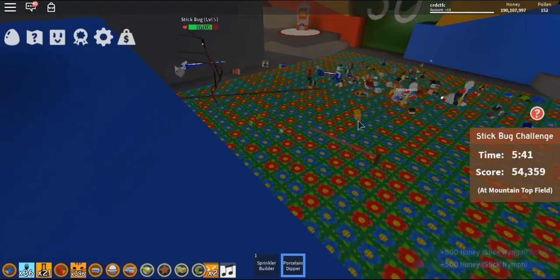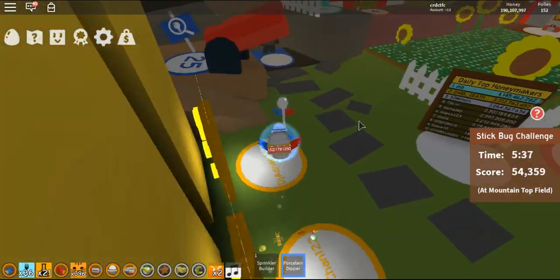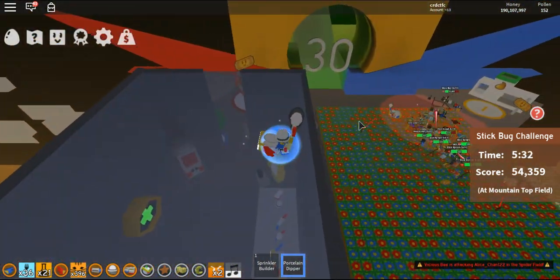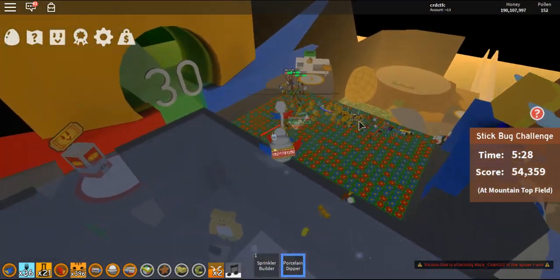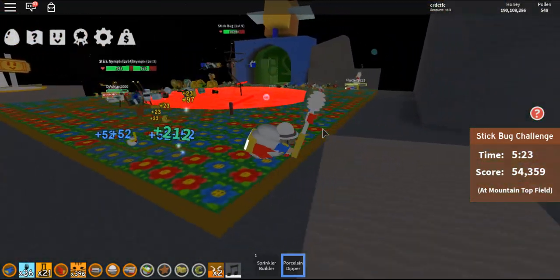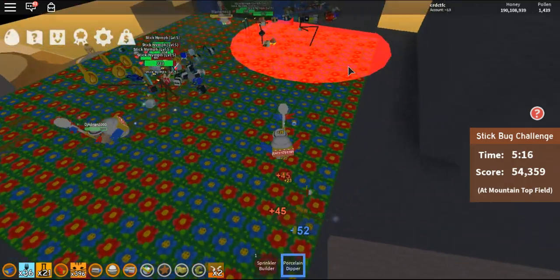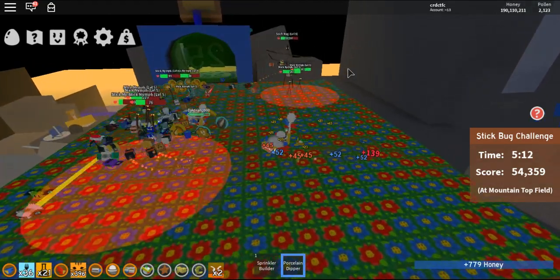How long before he dies? Let's check out the vicious bee — it's over there. The vicious bee only deals one damage. We've got a few people who are really good in this server, so we should be able to kill the stick bug in no time.